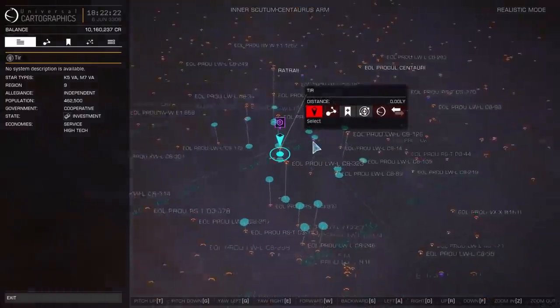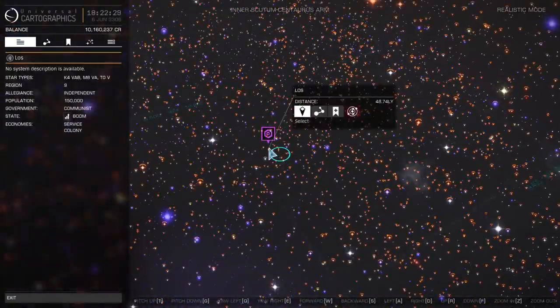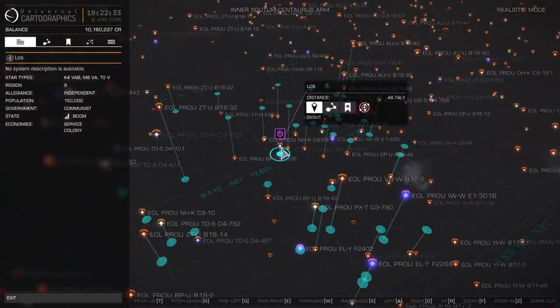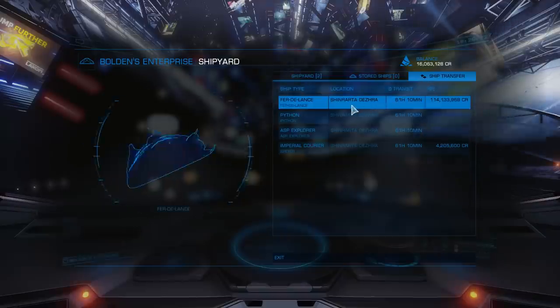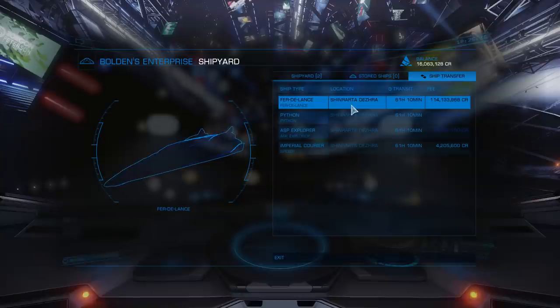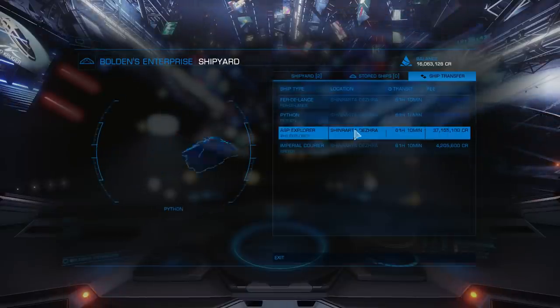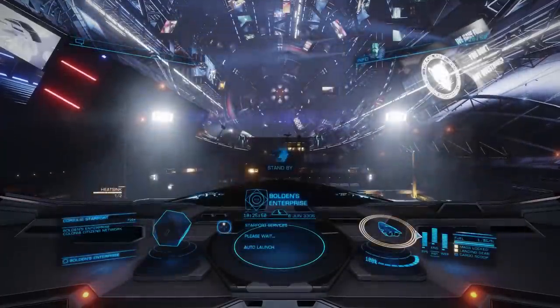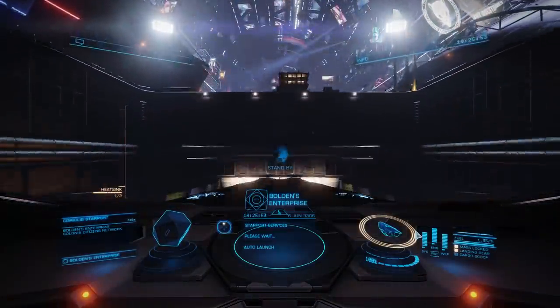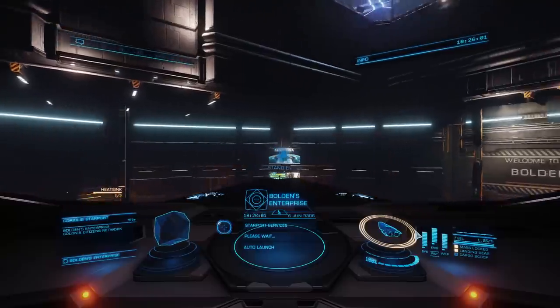So how much exactly is it going to cost to have one of my ships ferried all the way out here to the TIR system, some distance from where those ships are parked in the Shinrarta Dezhra system — 22,000 light years away? For a mere 114 million credits I can have my Fer-de-Lance flown out here. For a mere 170 million credits I can have my Python flown out here, and it will only take 61 hours — two and a half days. I think it'll probably just be a lot easier to buy a new ship out here.